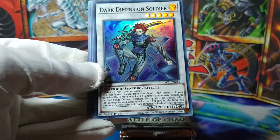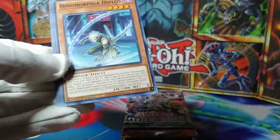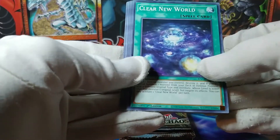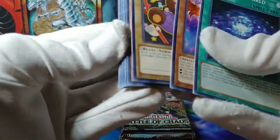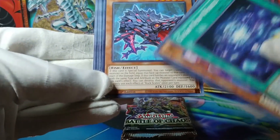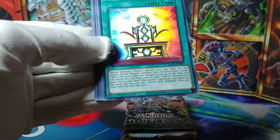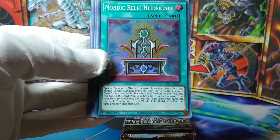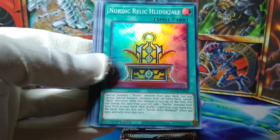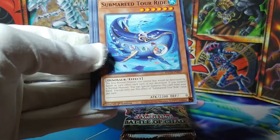End of the Line, and a Dark Dimension Soldier. Dinomorphia, Ice Jade, Groza, Smile Potion. Clear New World — I've got to be approaching a playset of these too, I have at least two. Rock Scales — a new one, level five fish, cool. And a Nordic Relic Lidskielf — I don't think I pronounced that one correctly, but I tried, an effort was made. Shining Friendship.